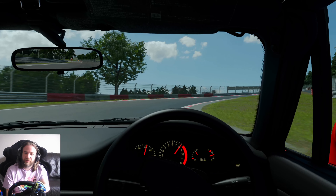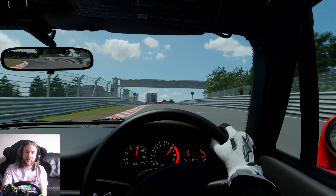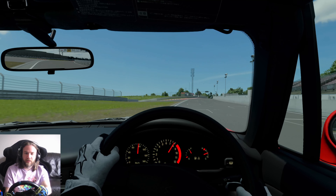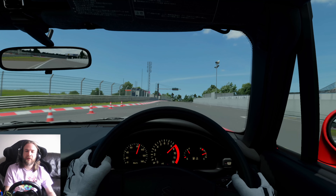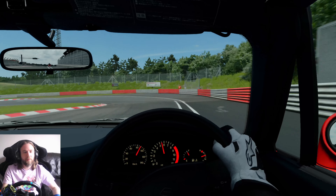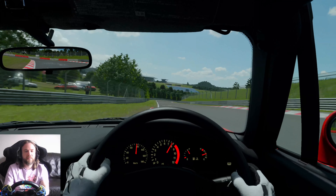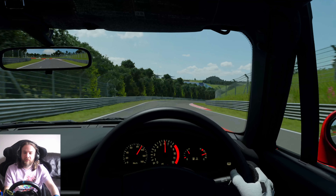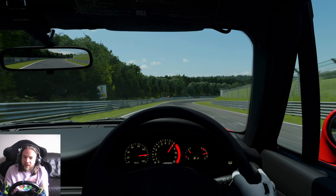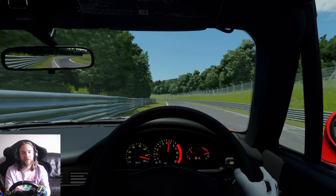Suzuki Cappuccino versus the Nurburgring — the slowest car we've done recently around here, I don't think, but it'll be near the bottom. Second gear out of the final corner, power, eight and a half thousand RPM, the red line, up into third. We start the lap — right on the brakes, back down to second for the first corner, rear end wants to overtake us, nearly went round. Listen to this engine sing though.